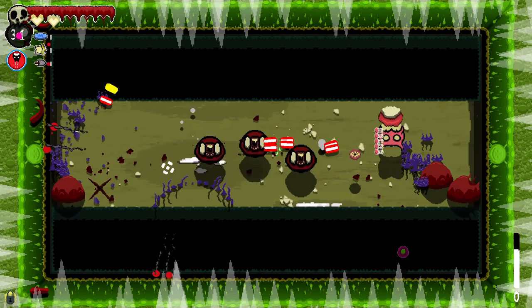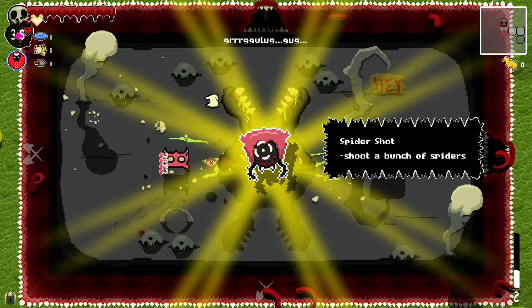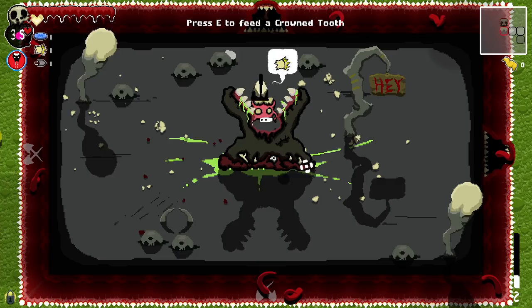Where's my charge? No! Boop boop boop boop boop! There's my free shotgun shots because I got hit. Spider shot — shoot a bunch of spiders. Okay. He's talking... eat and feed a crown tooth.